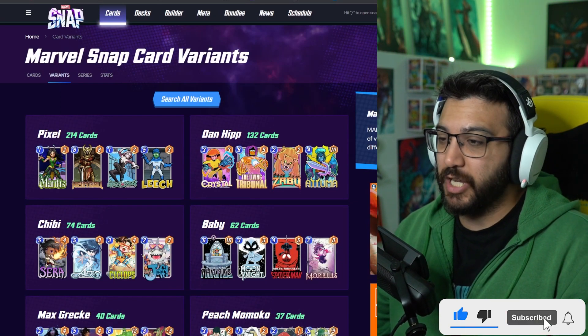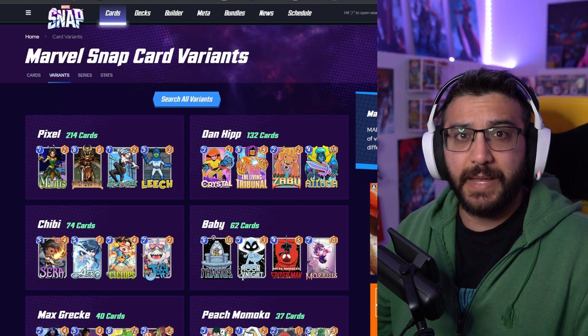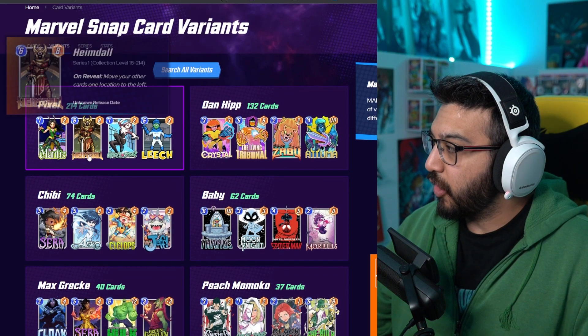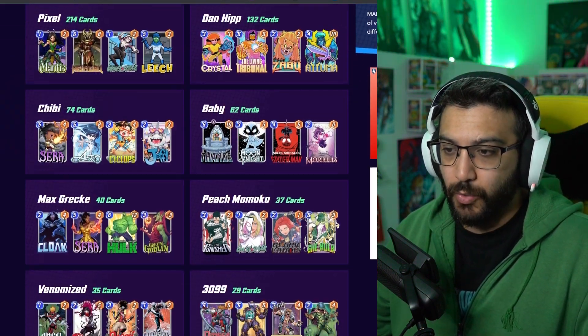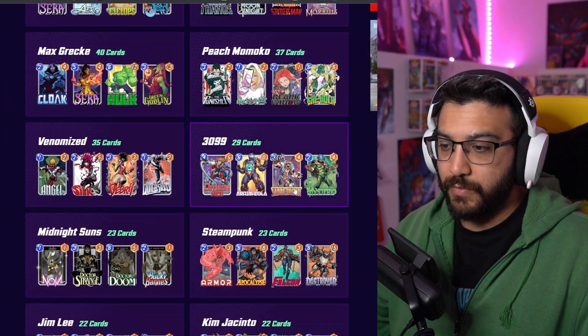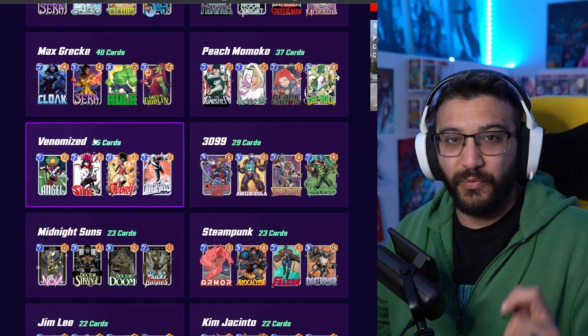As you guys probably already know if you've seen my videos in the past, we are using the snap.fan website, and from the site you can see that they have divided all of the variants into their own set — like the Pixels, the Danhip, Baby, Chibi and so on. We've already done a video about Max Greck, Peach Momoko, and so many of these, but today we're looking at the Venomized set.